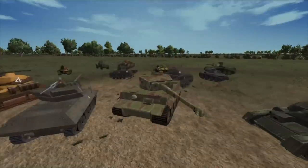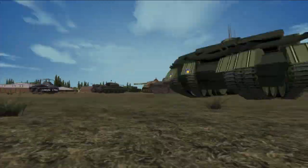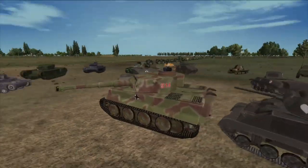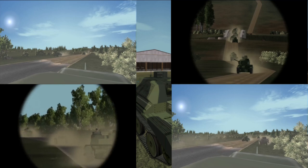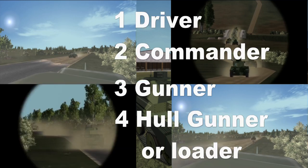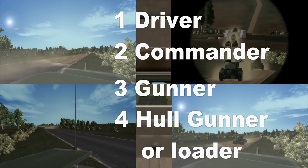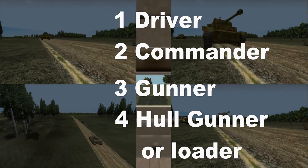Once there, you will find a list of vehicles available, and any and all vehicles will be available to you. Depending on which vehicle you have selected, you will have anywhere from two to four crew members: number one, the driver; number two, the commander; number three is the main gun; and number four is the hull gunner or machine gunner. Also, in some vehicles, there will be a loader in place of the hull gunner.